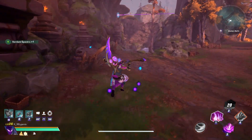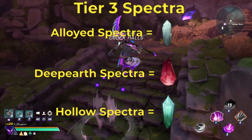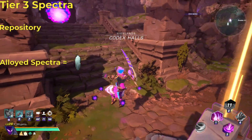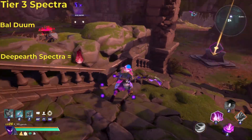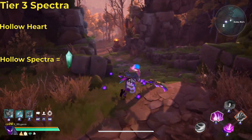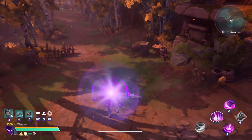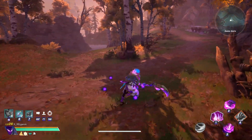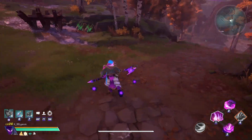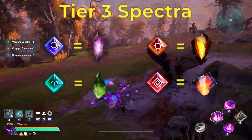Now on to the tier 3 spectra. These spectra are known as Alloid spectra, Deep Earth spectra, and Holo spectra. To obtain the Alloid spectra, you'll want to run the Repository expedition. You can find Deep Earth spectra inside the Expedition Baldum. And Holo spectra can be obtained from the Expedition Holo Heart. The imbued versions of tier 3 spectra are known as Pristine — for example, Pristine Shadow Warp spectra. Same as the last two tiers, you'll want to use specific imbuedments to obtain specific imbued spectra.